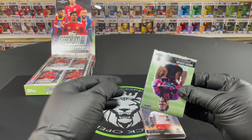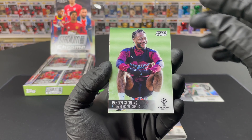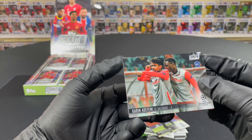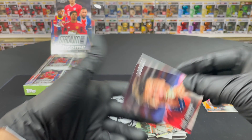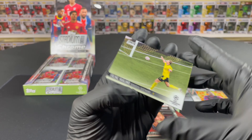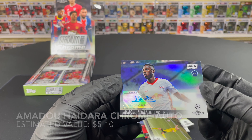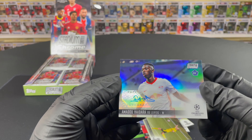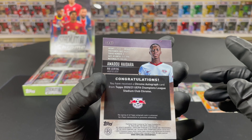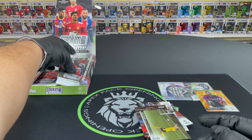There's the first guaranteed card of the video. Brandon Williams, Karim Adeyemi, Robert Lewandowski — Lewandowski is there! And Erling Haaland — what a counterpart. And there we go — the auto right out of the gate! Amadou Haidara from RB Leipzig. We gotta sleeve it up. Not one of the best-known rookies, but it's a rookie refractor chrome autograph.